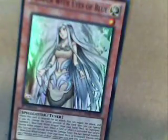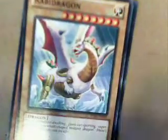Next up we have Maiden with Eyes of Blue. Then we have a card called Dragon Shrine — send one Dragon-type monster from your deck to the Graveyard; if that monster is a Dragon-type Normal Monster, you can send one more Dragon-type monster from your deck to the Graveyard. Then one of the more stranger dragons, Rabid Dragon. Alexandrite Dragon. Classic card, Luster Dragon.